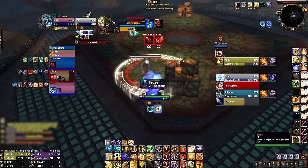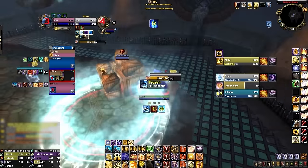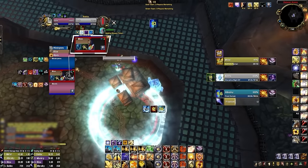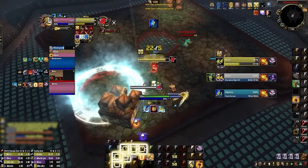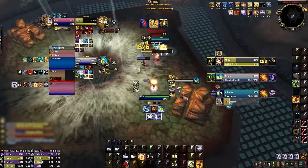So along with our Plater and WeakAuras, virtually all the important information you need will be contained in the center of your screen. Buff Overlay works in tandem with Big Debuffs by adding icons to raid frames that indicate any active defensive cooldowns, which is super helpful for any healer as it minimizes the chance of any potential defensive overlaps.